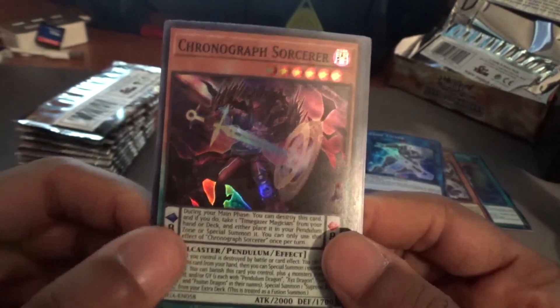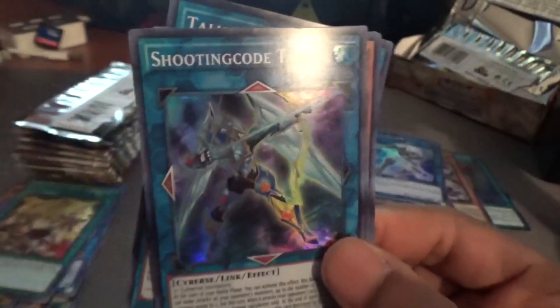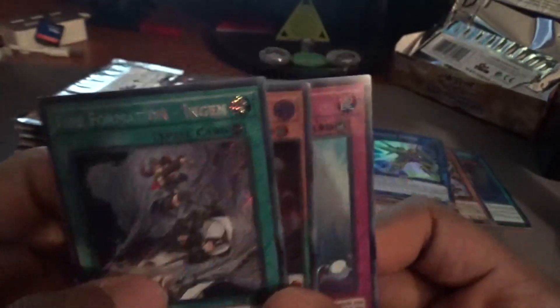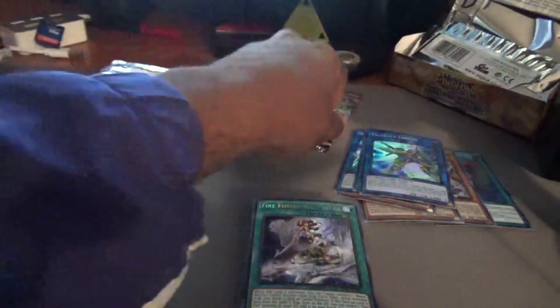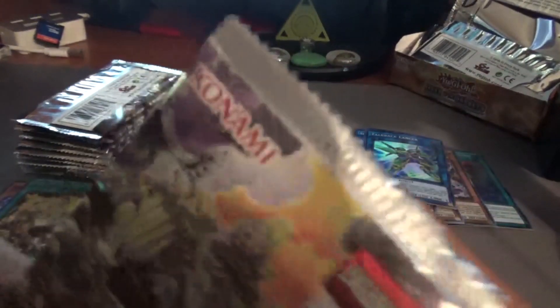There are a lot of cards missing, which we've talked about in the sealed-only episodes where we made our own custom cards. Going back to the cards: Chronograph Sorcerer, Signet Conflict, Talkback Lancer, Shooting Code Talker — since that's the second one, I can put one in the binder and the other in the collection. Fire Formation In — again, this is a ritual card. A lot of cards we're not really going to use.